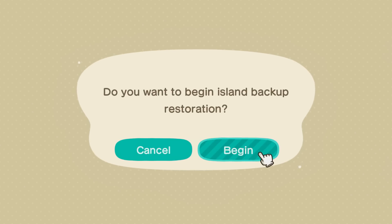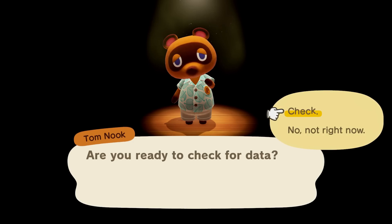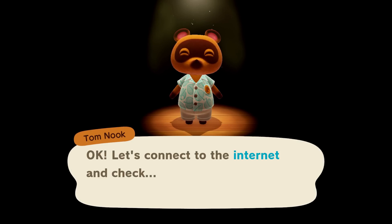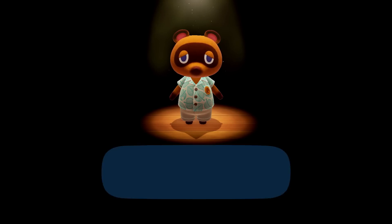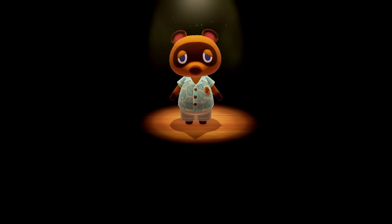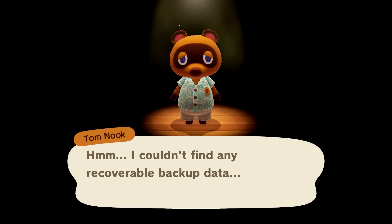Now once the island restoration screen appears, click Begin to be taken to Tom Nook, who will eventually offer to check online for backup data. And this is the part where you're going to need Nintendo's help, as he's not going to find any data unless you've contacted them first and they've authorized a save data transfer. So we've put a link to their contact page in the description below. With any luck, you'll hopefully have your island back safe and sound. If not, well, have fun getting your brand new island into shape.